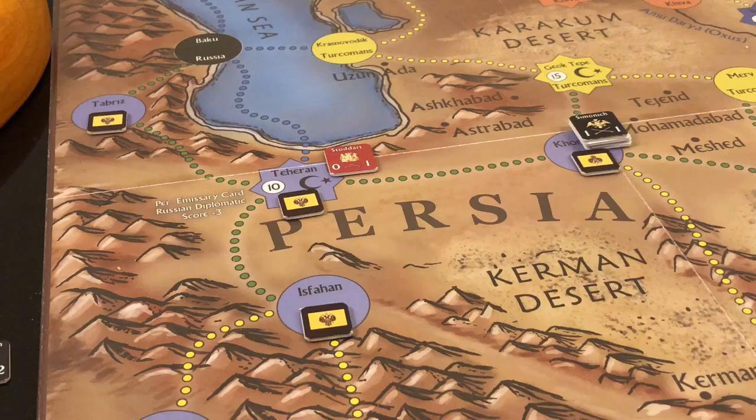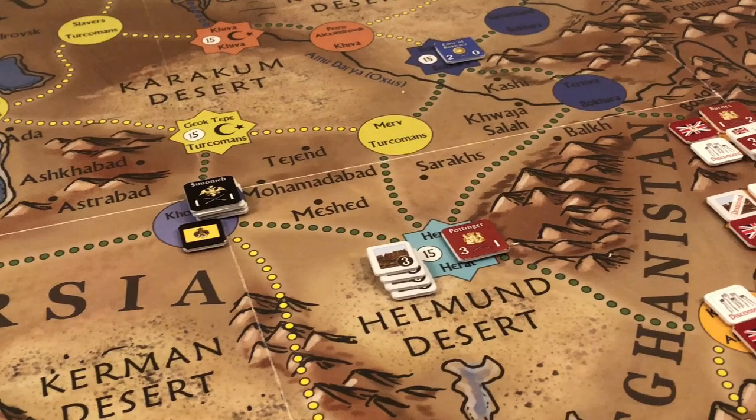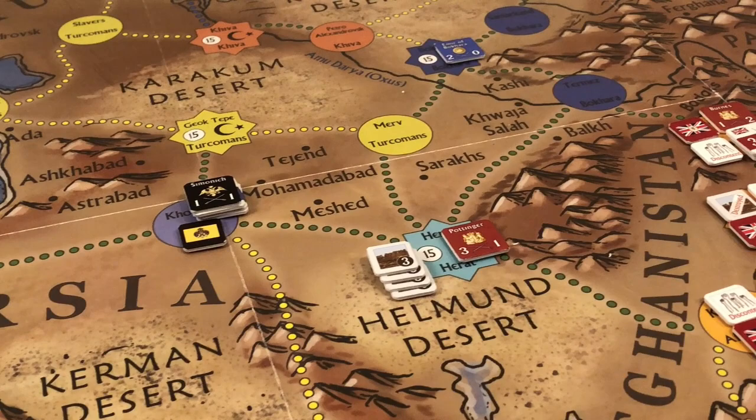That's the end of round three — play would normally proceed to round four. This is where the extended example of play ends and where we will end this video. I hope this video has given you an idea of the flow of the game and what it has to offer. This is Tuka Joe, signing off. Thanks for watching.